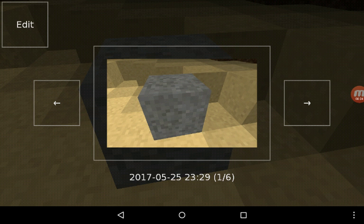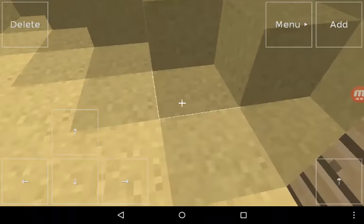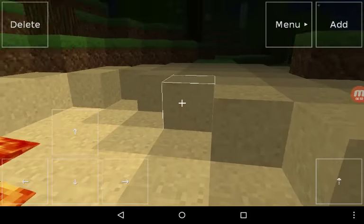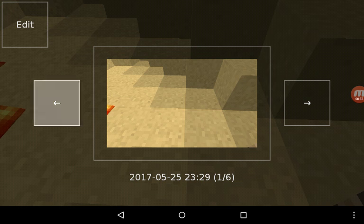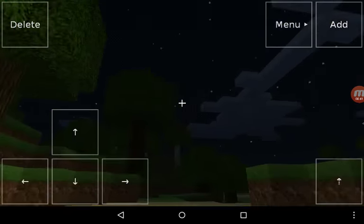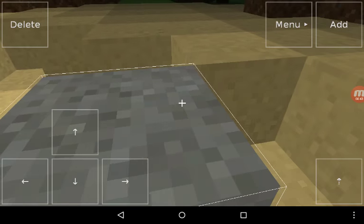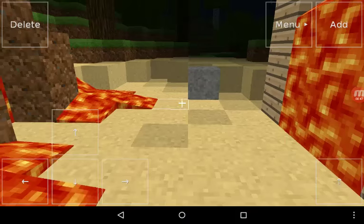Let's go to select terrain. Select terrain, and then as you can see the block just disappear again.